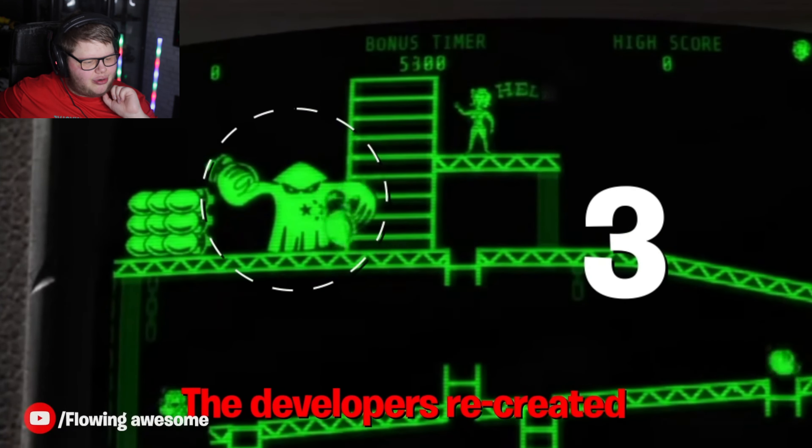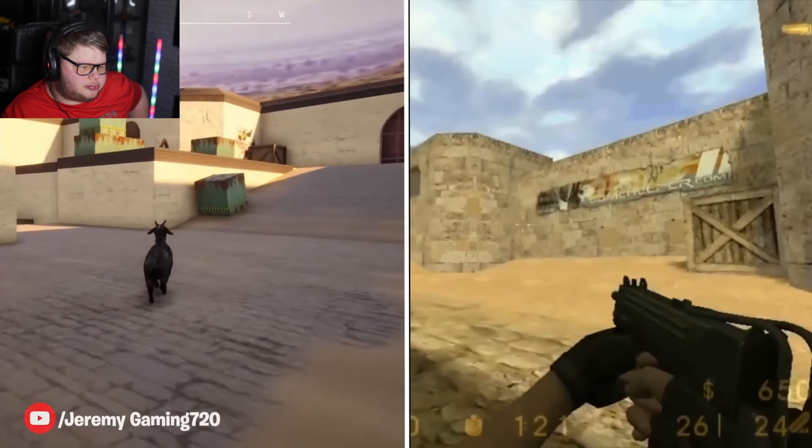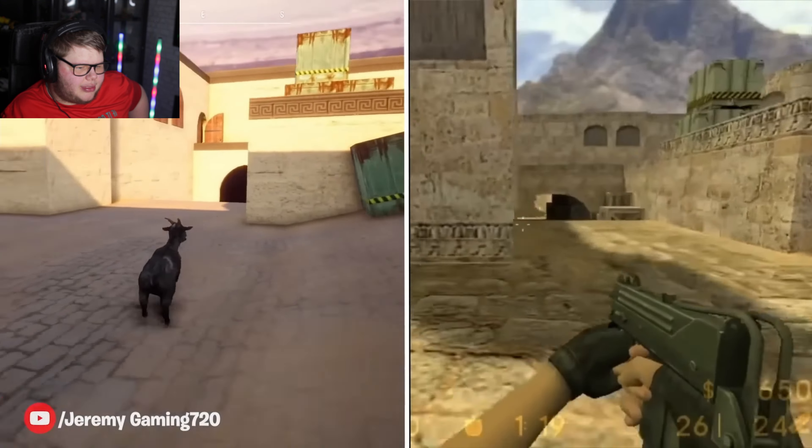In Steal a Bucket and Go Simulator 3, if you collect a bunch of sand you can eventually build your own giant sand castle. Stepping inside is not what you'd expect — instead it's a complete replica of Dust 2 from CS:GO. A detail to appreciate are the ridiculous enemy names like Alessandro and Santa Claus.